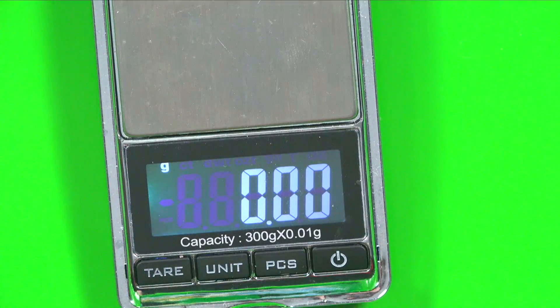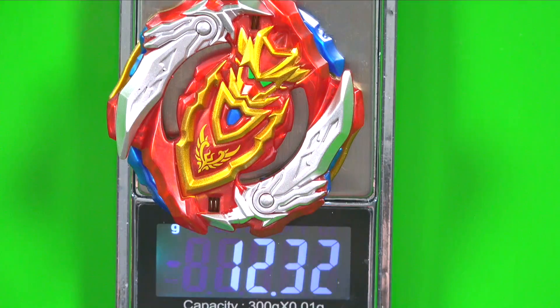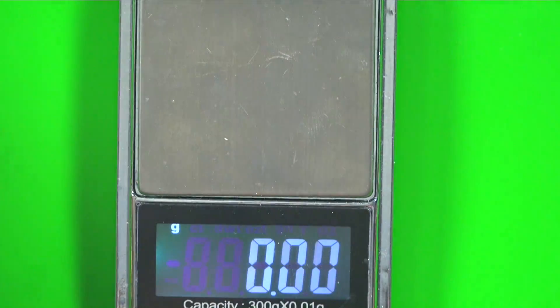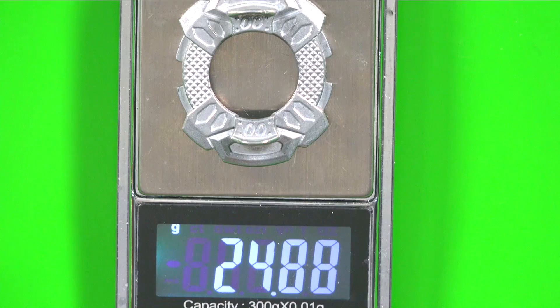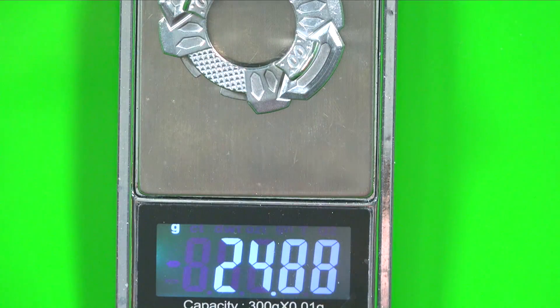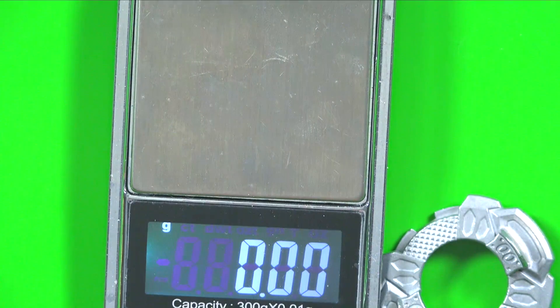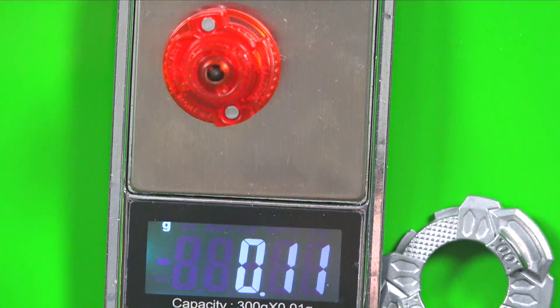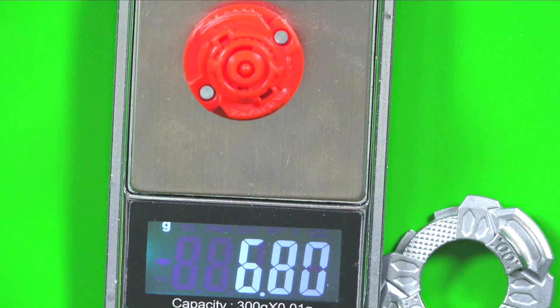We're going to do the weighing for everything. The weights shouldn't be too much of a difference - actually the Hasbro Dimension might be a little bit heavier with how much taller it is. TT version: about 21.45 grams. Hasbro: 17.34 grams. Takara Tommy Dimension: it might be a little bit heavier because of all the rust - 24.88, actually 25. Takara Tommy Dimension: 7.28. Hasbro Dimension: 6.8. You want to know why it's 6.8? Because it sucks.